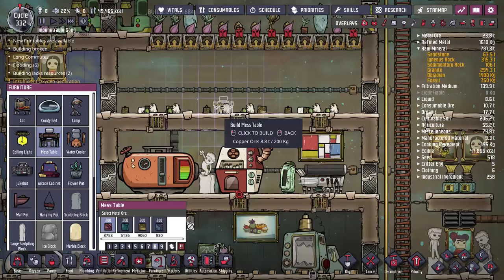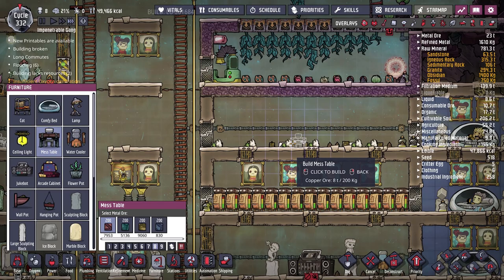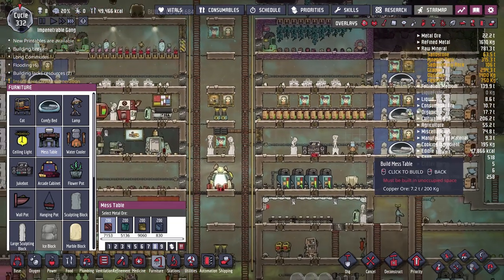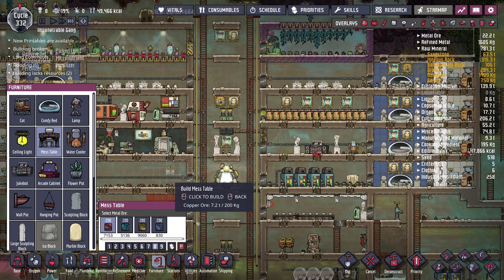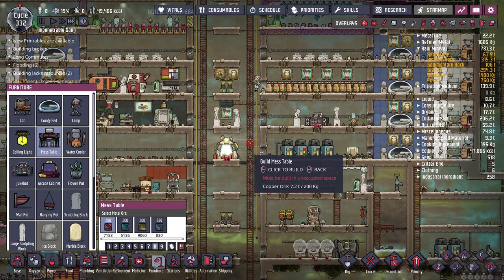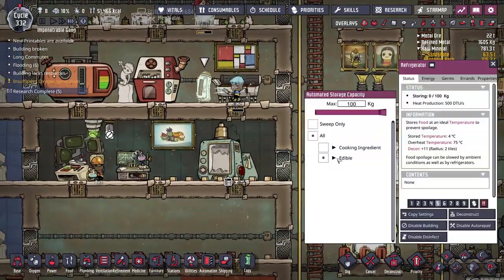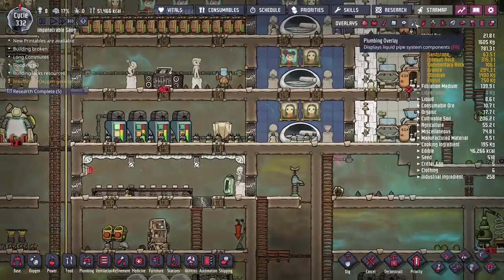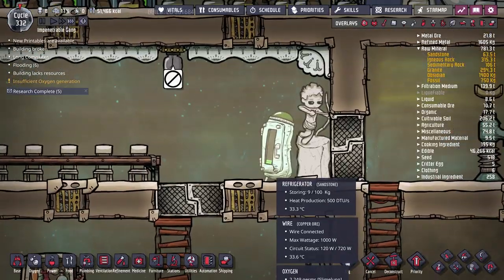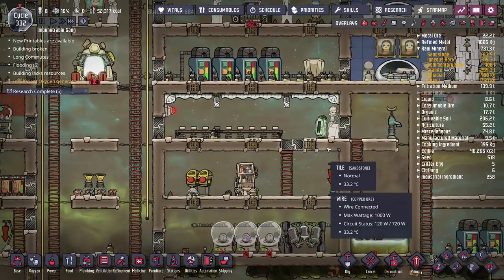Morale is okay right now but right now duplicants' morale depends almost entirely on whether they go through the nature reserve, since that's such a big boost. I'd like to change that. So I'll set up two great halls — four mess tables each. In order to make it a great hall we need at least one fancy piece of decor and one recreational building. I'm also going to delete one of the fridges to save on unnecessary 120 watts — it's storing a tiny amount of food.